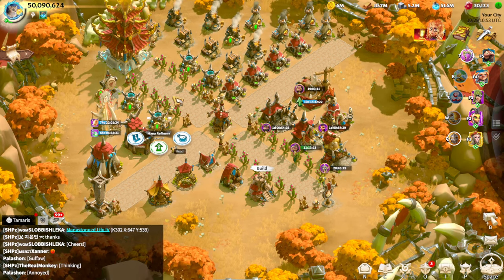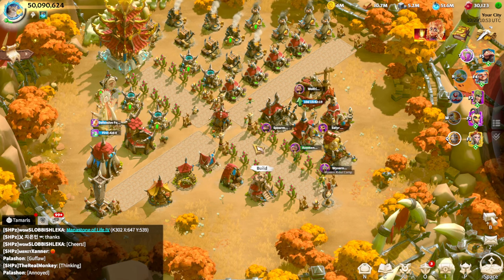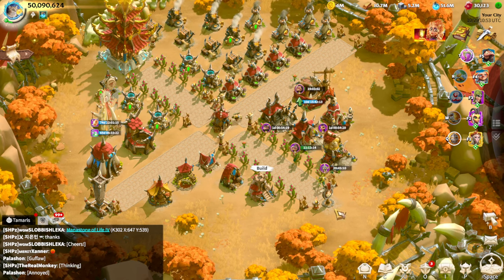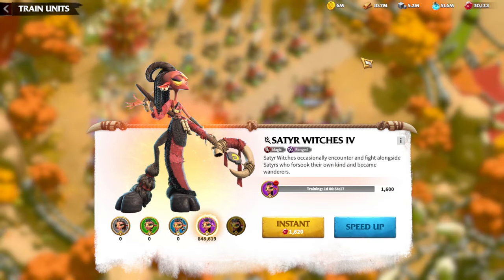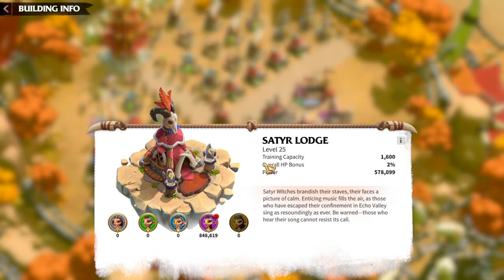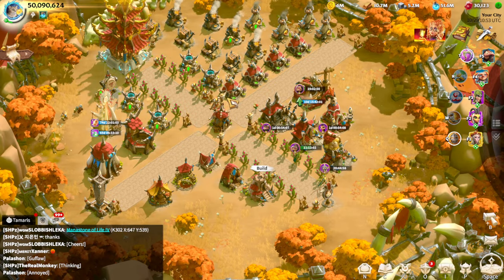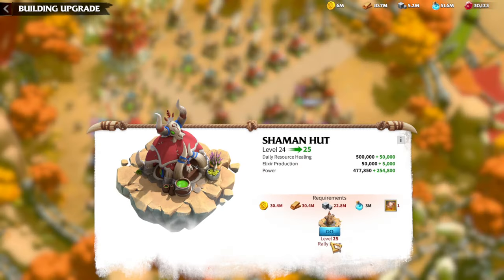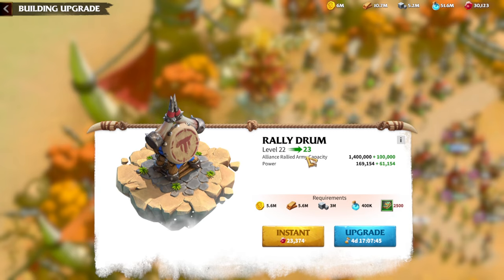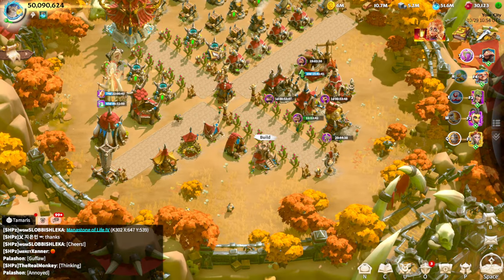My main tip about buildings: don't try to rush the mana refineries to 25. Try to upgrade the most important ones first, which are the army buildings, to get maximum troop capacity of 1,600. That will boost your power on a daily basis. The second important building should be hospitals, but you need the rally building at 25 to progress through the hospitals. My rally building is 22 right now, and I'm starting to use gems on treaties to rush it to tier 5.